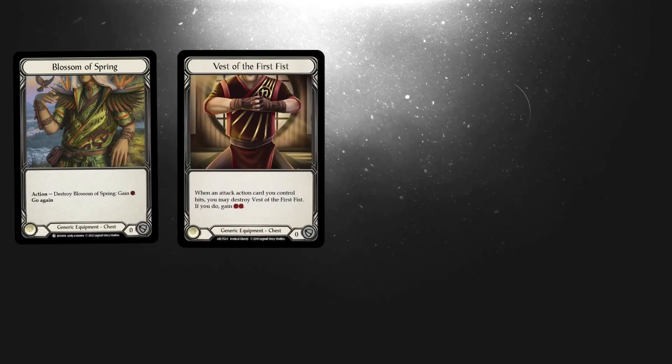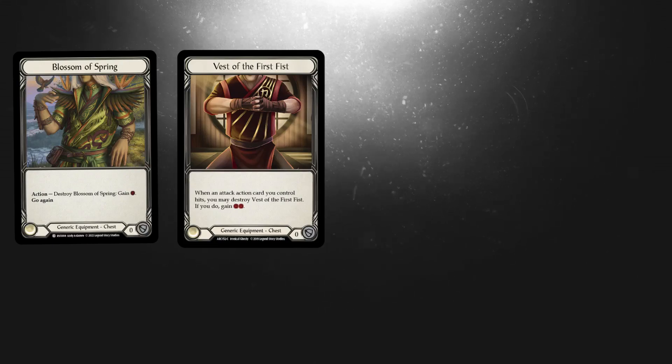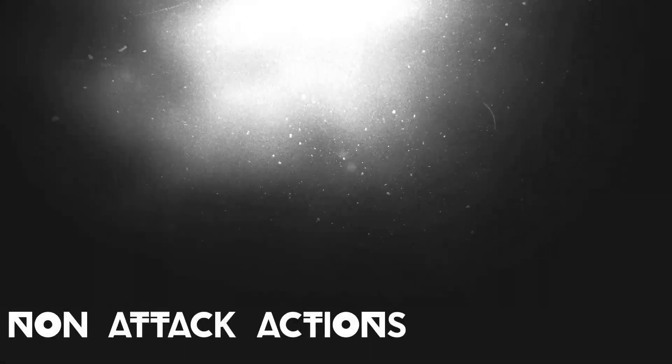It can give you your resource straight away, although it doesn't block for one. Fist of the First is a better option in some go-wide decks as it can give you an extra resource. Goliath Gauntlet can create a big turn out of nowhere by giving an attack plus two. Snapdragon Scalers is a threat that's constantly on the board, giving an attack go-again when you need it.